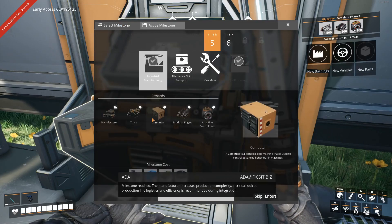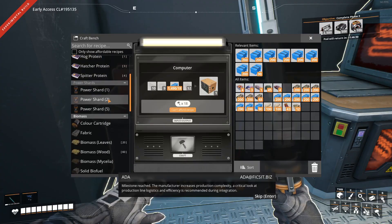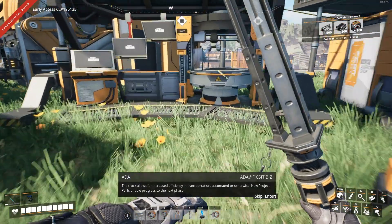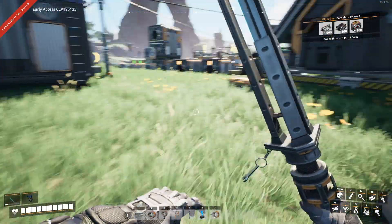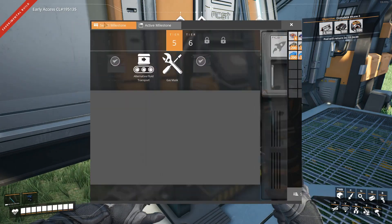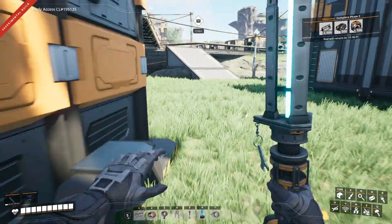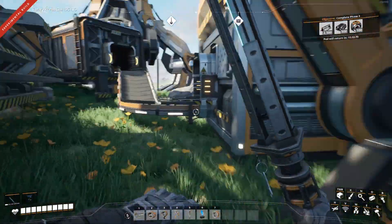Milestone reached - the manufacturer increases production complexity. A critical look at production line logistics and efficiency is recommended during integration. The truck allows for increased efficiency in transportation, automated or otherwise. New project parts enable progress to the next phase. I do have some computers - let's go and get this done.